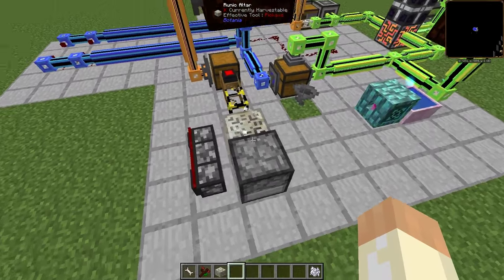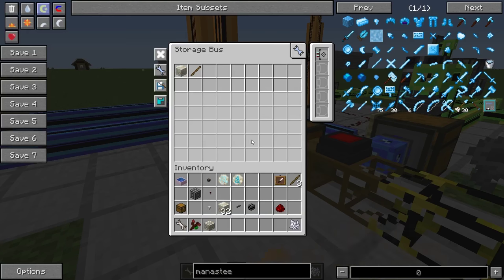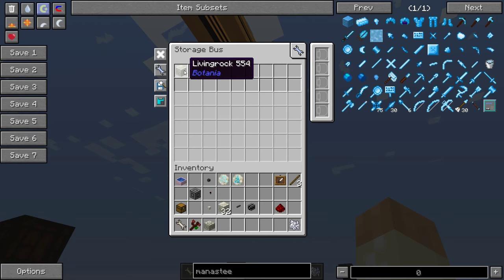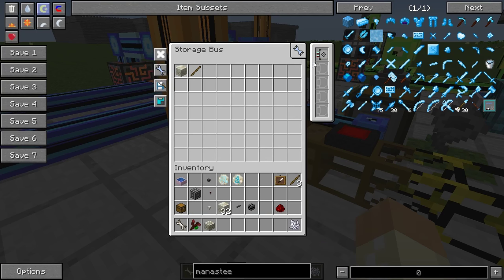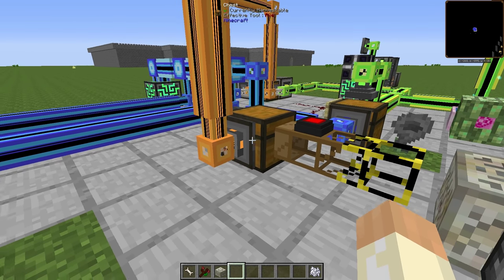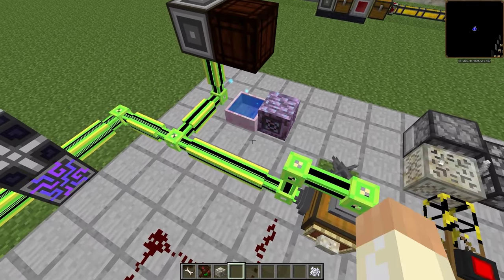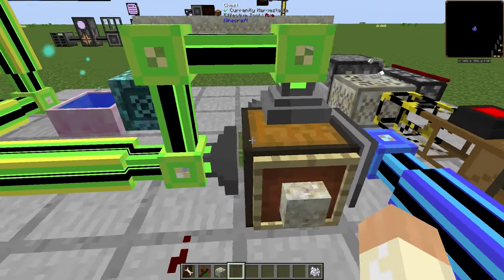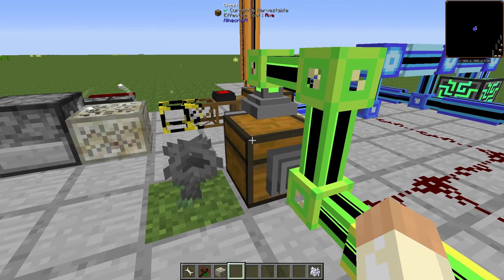Nothing strange but slightly different. This chest has blacklisted living rock and sticks. Up here we have only the living rock — I have an inverter card so we are not allowed to place those in here. You might wonder what the stick is for — well, it's a stop item. I'll come to that in a moment. When the crafting is done, all items will end up here, so the runes will end up in this chest.